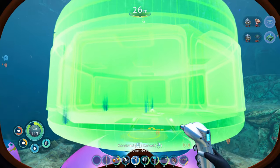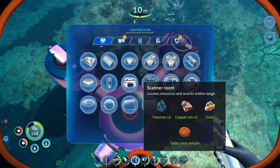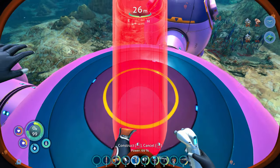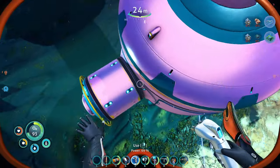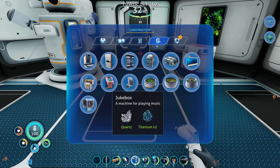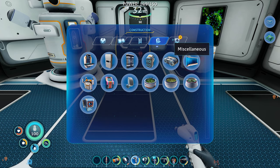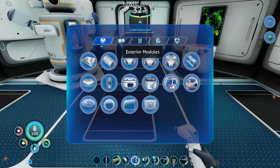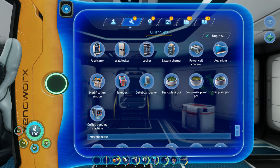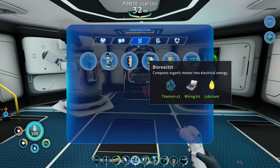I never did this in the previous game. Vertical connector. Doesn't want to go there. I don't know — you guys can let me know how this is supposed to work, because I'm confused. Where the heck is the reactor? Oh, interior pieces — I was looking in the wrong spot. Not sure if I have enough for this. Lead.